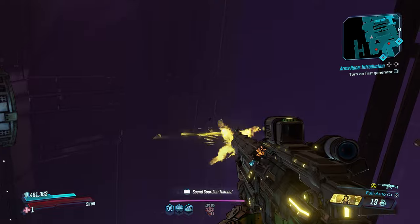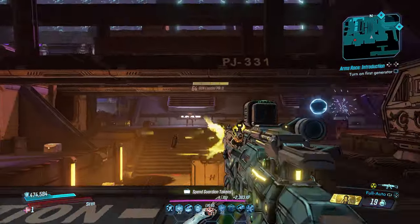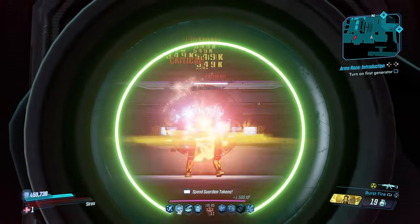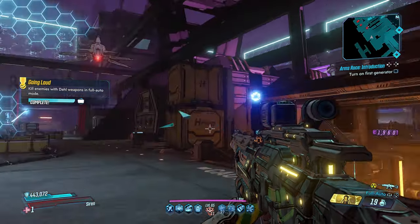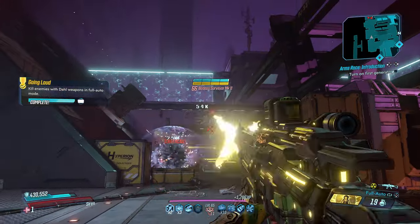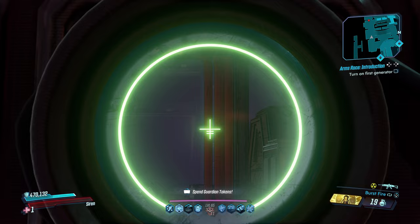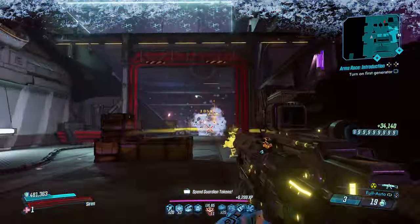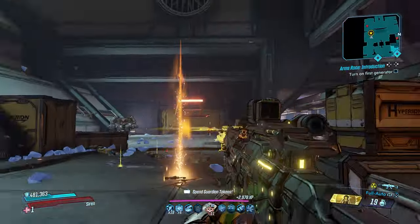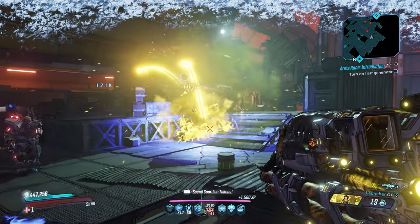Next up is the Star Helix — this thing is a monster. It shoots stars that go out, come back together, and just explode everything. When you press down on the D-pad on the regular version your hand flips the scope, but I removed that animation and put a button on the right side of the gun so when you press it the scope flips up automatically. That gives you way more replayability — you get straight to the scope effect without seeing your hand on screen. Unlimited ammo, super fun.